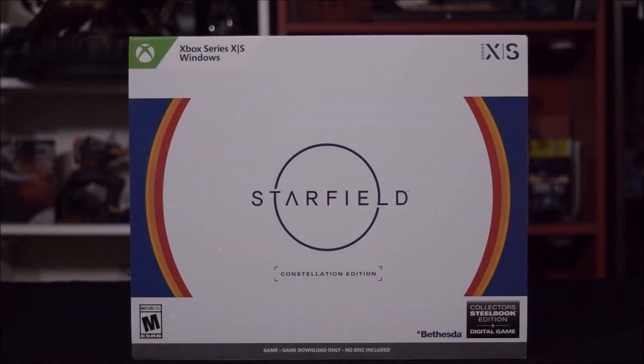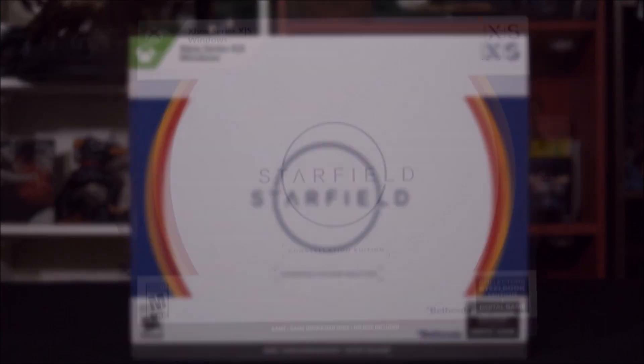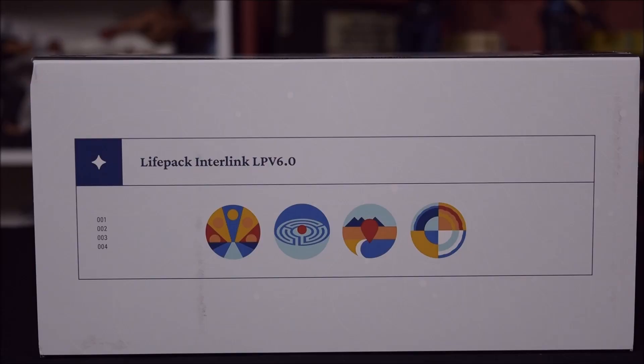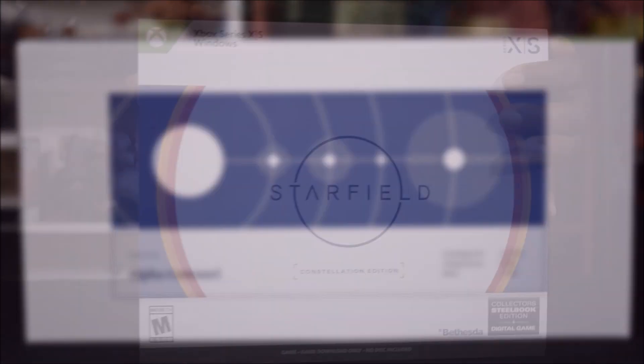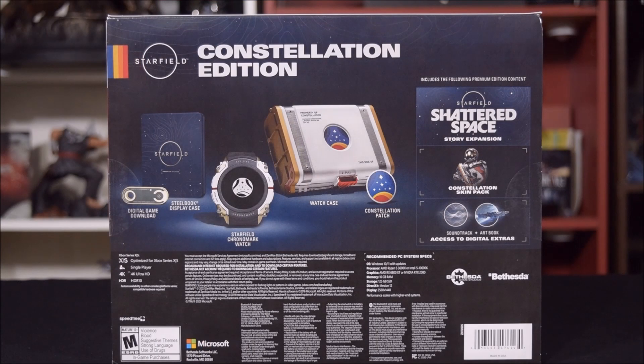We'll begin by looking at the box sleeve. On the front, in the upper left-hand corner, you'll read the platforms that you'll be able to play this game on. Down below, you'll read Starfield Constellation Edition, and further down, you'll read the developer studio, Bethesda. On one side, you'll read LifePack Interlink LP V6.0. Another side shows a focus on the Alpha Centauri star system, a location of the United Colony's capital city of New Atlantis. And on the back, you'll read all the physical and digital contents that come along with your Constellation Edition.